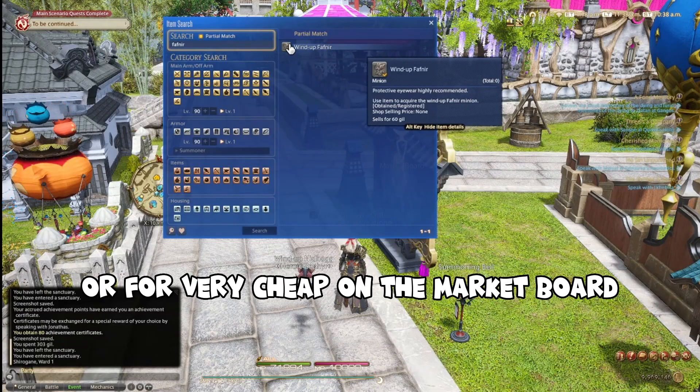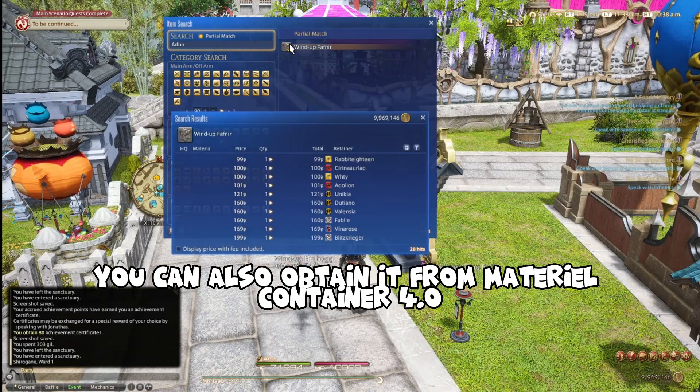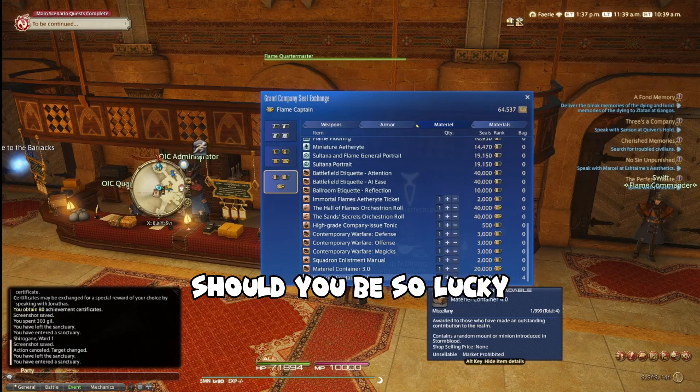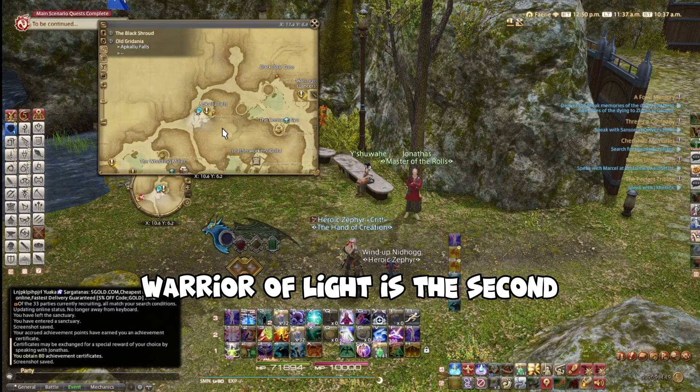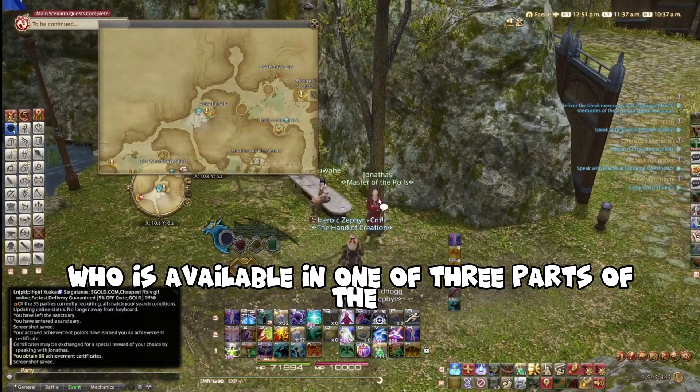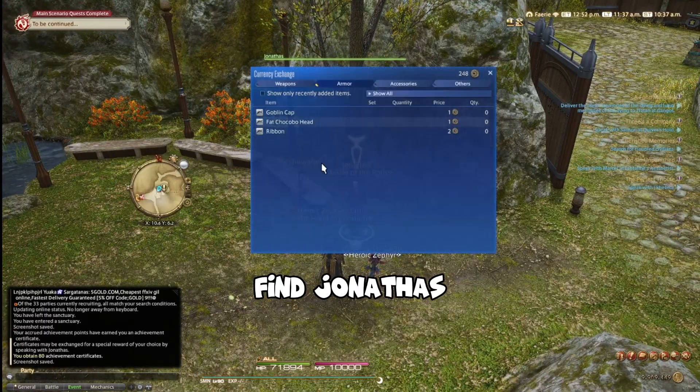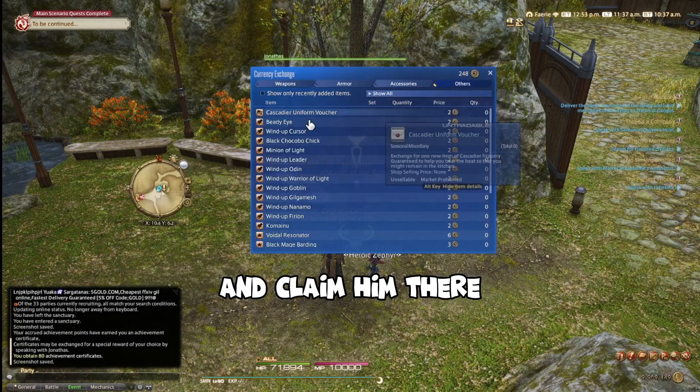Fafnir is the first, which is available in Eureka or for very cheap on the market board. You can also obtain it from Material Container 4.0 from your own grand company, should you be so lucky. Warrior of Light is the second, who is available in one of three parts of the Minion of Light in Old Gridania. Find Jonathus, who is west of the Lancers Guild, and claim him there.